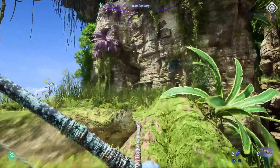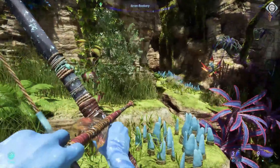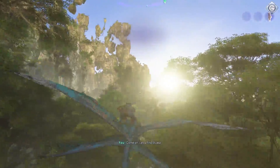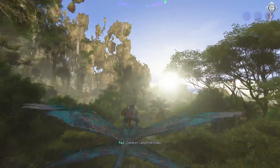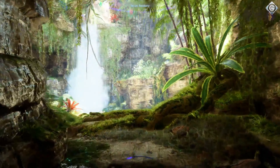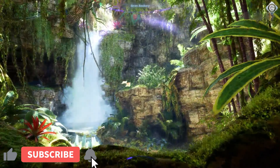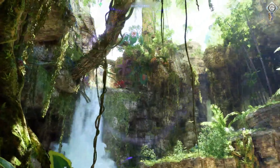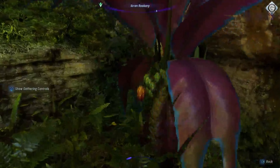Diving into the world of Avatar Frontiers of Pandora is like stepping into a rainbow explosion of a jungle. Whether you're strolling through the Kingler Forest or hopping around the lush green plains of the high prairie, the game is pretty much a feast for the eyes. The plants are like something out of a neon dream, wiggling to the beat of the wind, and they even react when you poke them.